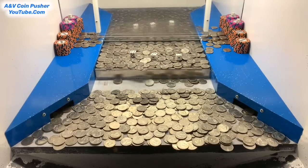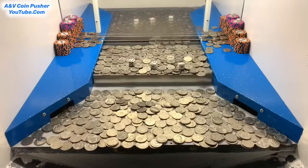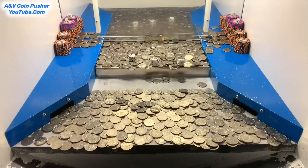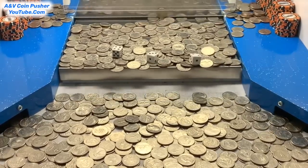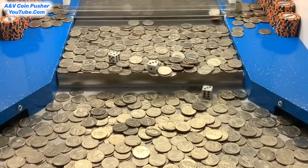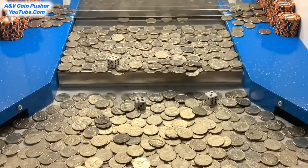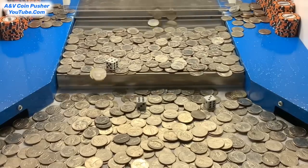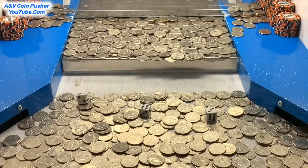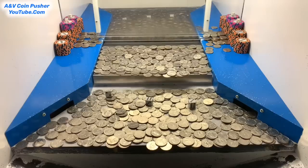Hopefully they land on some nice numbers. If they land on a one, it's essentially zero benefit because one times any amount is the same. Well, that first dice landed on a three — that's not bad at all. That one landed on a six. Let's see what that dice on the left side is going to land on. Give me another five or a six — nice, we got another six! I guess we better stop right there because that six looks like it might flip over to a two. So that's 15 times our winnings — that's not bad at all.